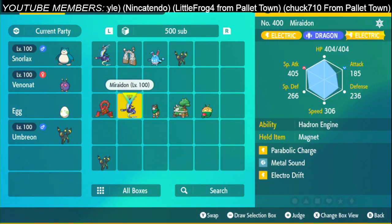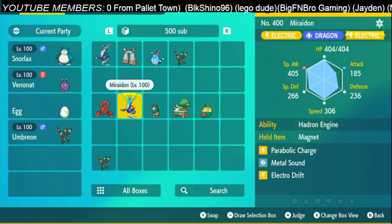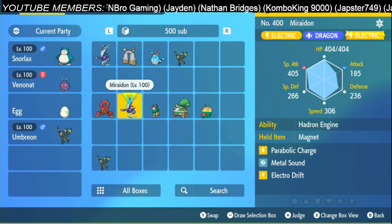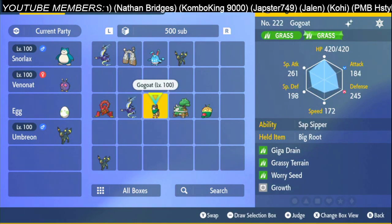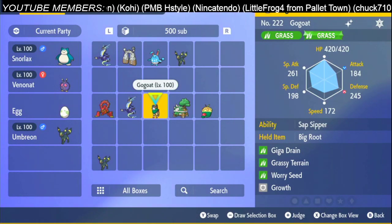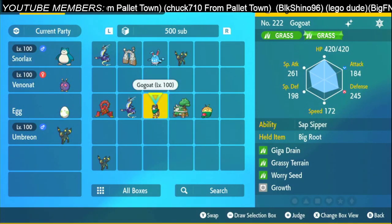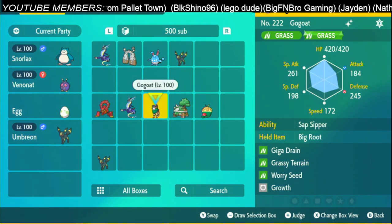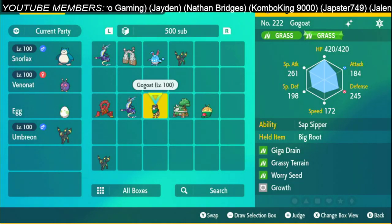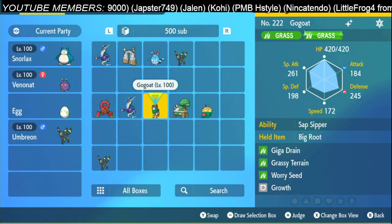Next one is the Miraidon as a solo strat. Two times Metal Sound and then you start attacking with Electro Drift. You can use Parabolic Charge to recover HP if you're running low. Next one is Gogoat, which is going to have the item Big Root. You're going to do Giga Drain, Worry Seed, and Grassy Terrain. You can do Growth as well — when you have Growth it's recommended to use it in the sun, where it gives plus two instead of plus one. That's where Umbreon comes in with Sunny Day, or the Volcanion with Sunny Day.